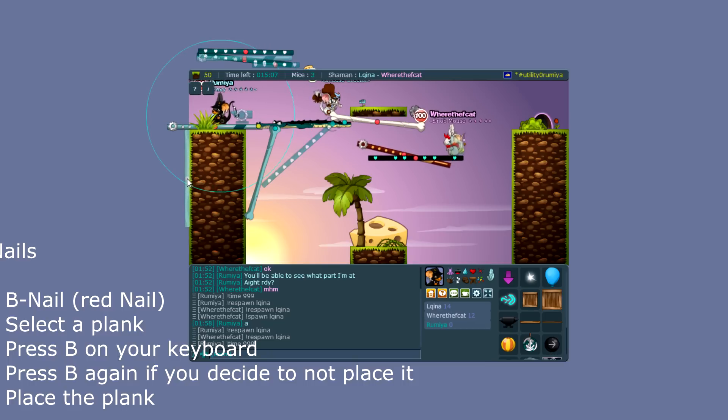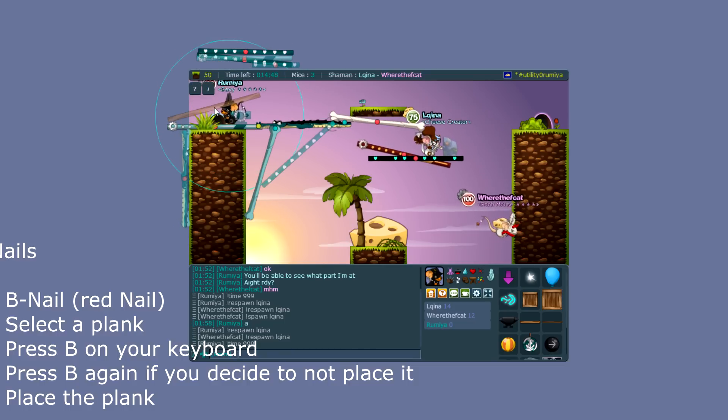When placing B-planks, the best thing you can do is place them on solid ground and build from there. If you want to rotate a plank, use your mouse wheel to scroll and rotate it, or use your Z and X keys — they can also rotate the plank if you're on a laptop.